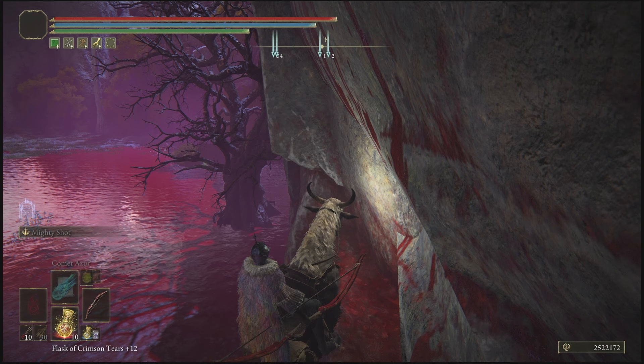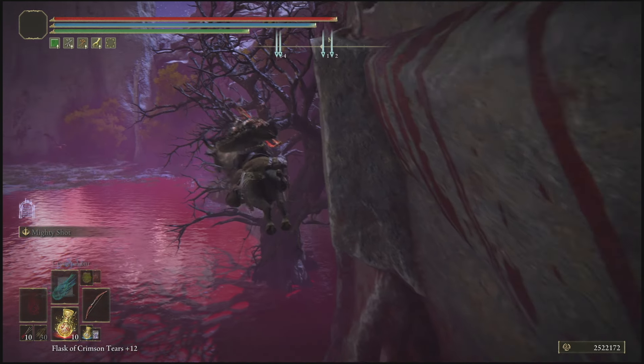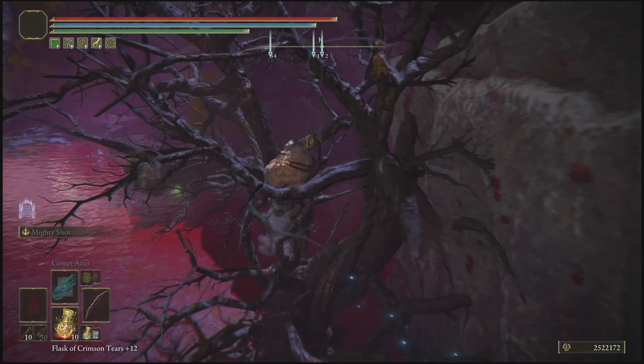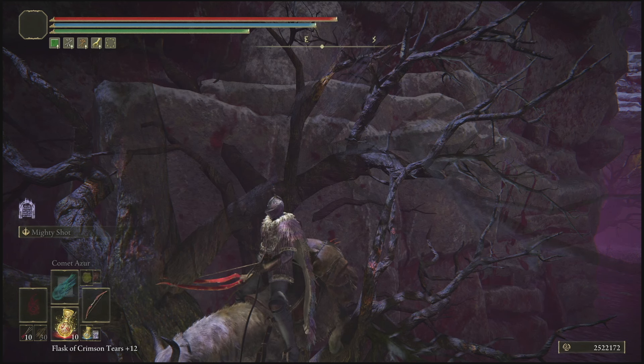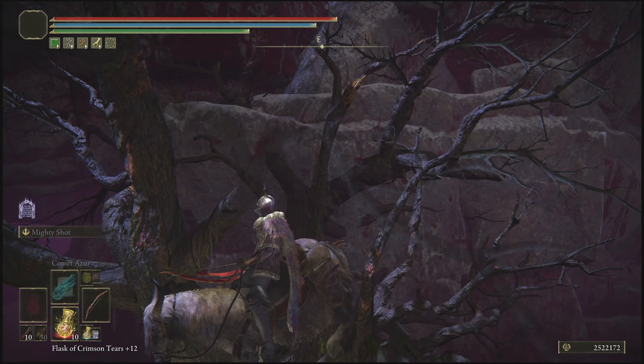From here, you're going to jump up on this mountain and jump outward towards the left, then jump inward towards the tree. If done correctly, it will look exactly like this. From that point, you're going to scale the mountain that is behind you, and if done correctly it will look exactly like this.